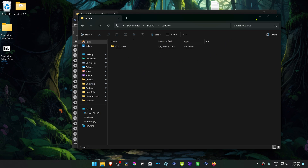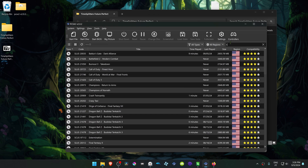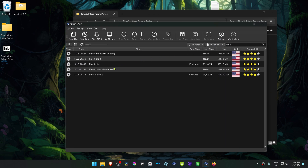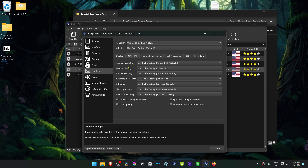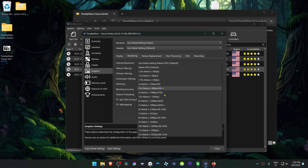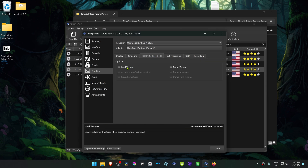Then go back to PCSX2, search for the game, right-click on the game, and go to Properties. Go to Graphics, then the Rendering tab, and change the internal resolution to a high resolution — otherwise you won't see much difference in the HD textures. Then go to the Texture Replacement tab, turn on 'Load Textures,' and you can also turn on 'Asynchronous Texture Loading.'